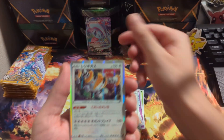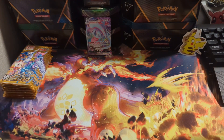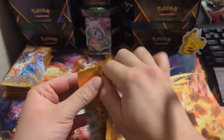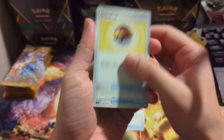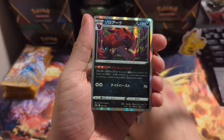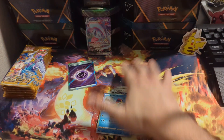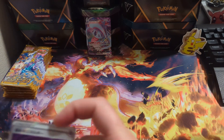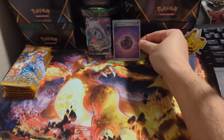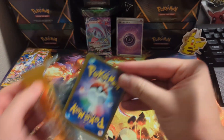We got the Hatterene VMAX — we pulled that in the other box, so nothing too special. Let's keep it going. We're here for the Art Rares. Got Ghastly, Electivire, Heavy Ball, Level Ball, the Fan, a Ranked Guru, Keldeo. And we got the Psychic Secret Rare Energy — nice, not too bad. There is one in every box of the Energies, so nothing too crazy. It goes with the Hatterene VMAX.